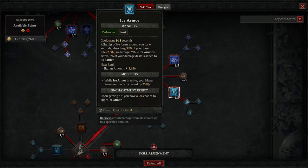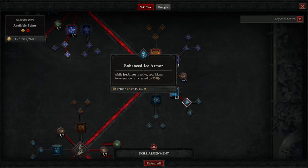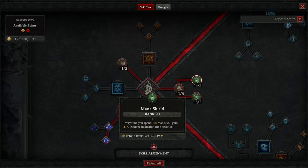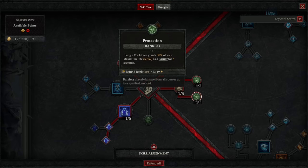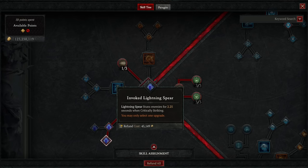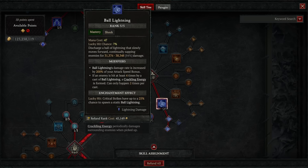We're also moving over to Ice Armor, putting one point in there and going to Enhanced Ice Armor so we gain mana regen when Ice Armor is active. In congregation skills we have one into Precision Magic and one into Align the Elements to open up the next two nodes — Mana Shield and Protection — putting three points into each. We also take Lightning Spear along with Invoked Lightning Spear, because we want to stun enemies as often as possible.